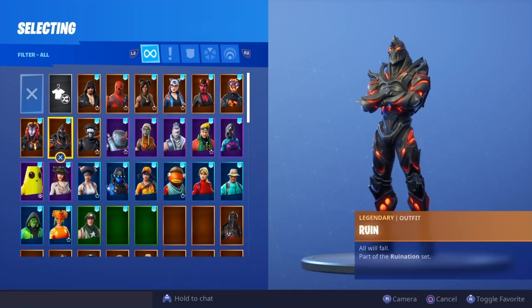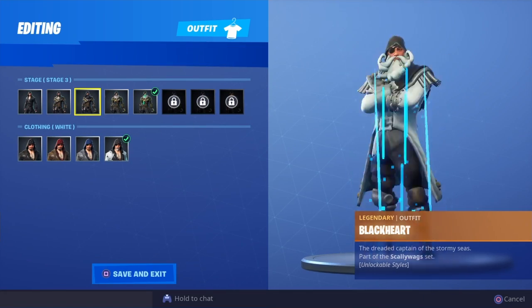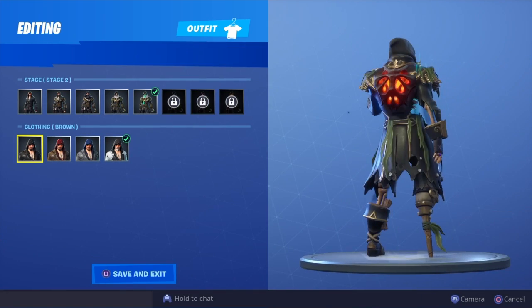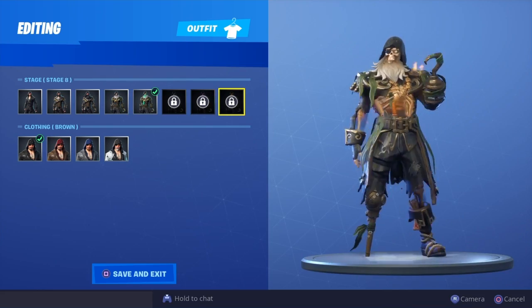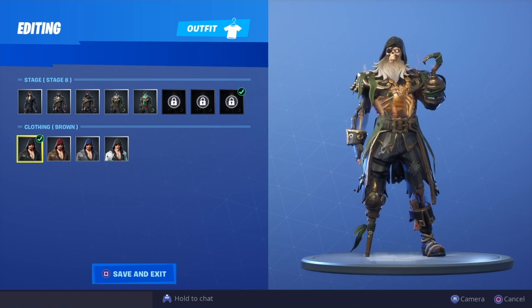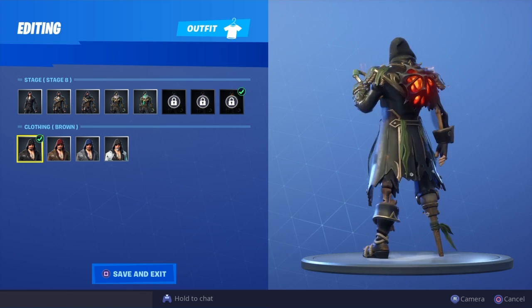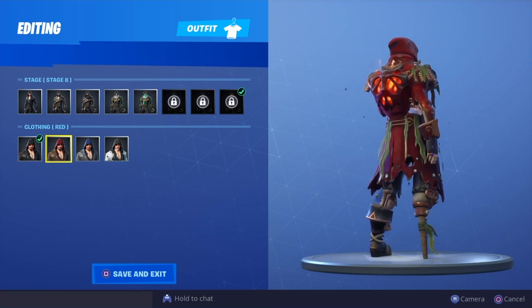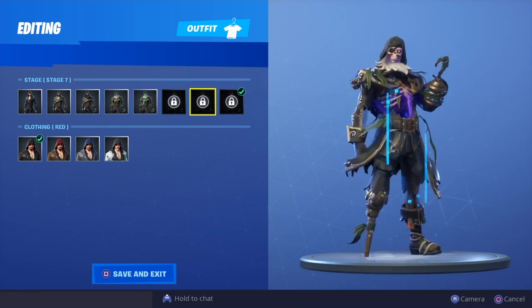The first skin we're going to look at is Black Heart. Since the bat bling is black, we're pairing it with black — that's probably the closest glow. I'd probably rock the red though, yeah, I'll probably go the red over all of them if I'm honest.